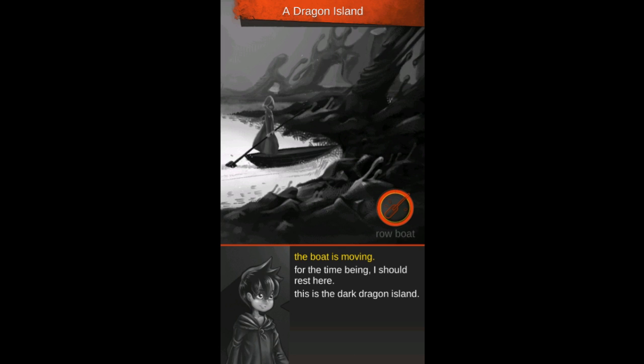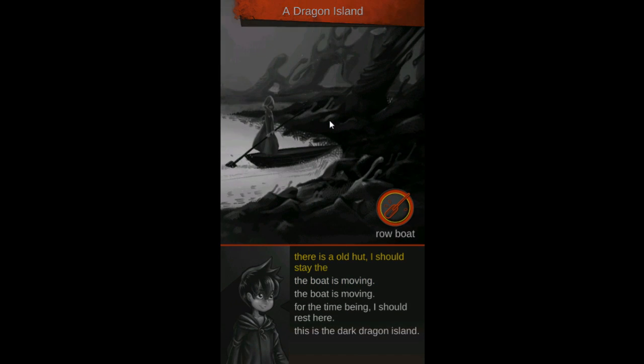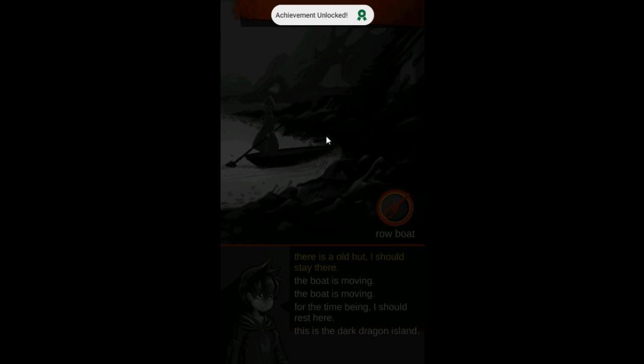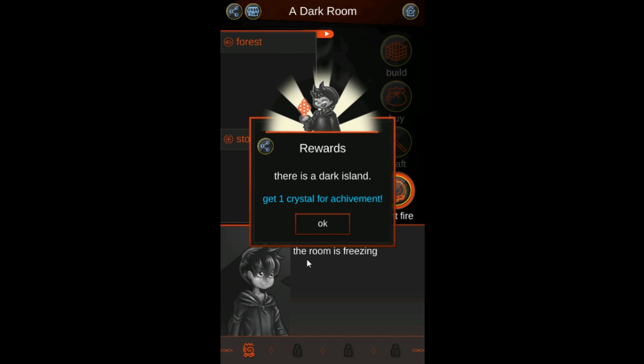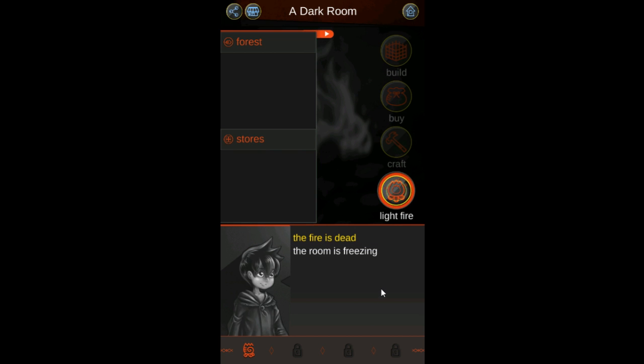So we just got random actions we had to do. I know that sound — that's the sound from RPG Maker, commonly used. There's an old hut. Just find a random hut out of nowhere. Alright, so we're on a Dark Island. Fire is dead.